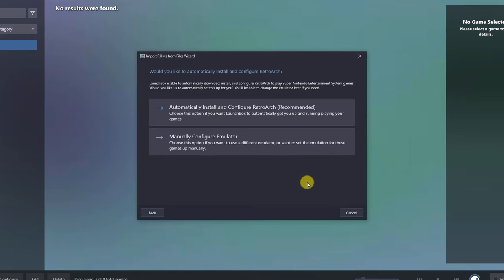On this fresh install, LaunchBox is saying we don't have an emulator able to run our Super Nintendo games. It gives the option to set it up manually, or the easy way is to let it automatically install RetroArch and configure everything. So really once we've done that, we are ready to play. Let's use that automatic option.